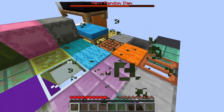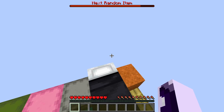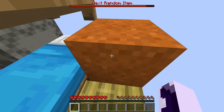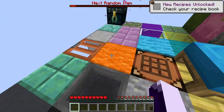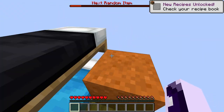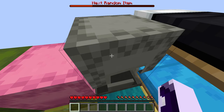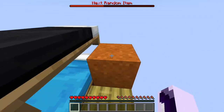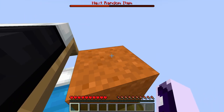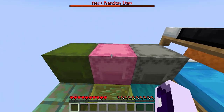If you wonder why this sand is here — it's in case we get bamboo, because in the new versions you can actually make wood from bamboo, aka bamboo planks. So in case we get bamboo, that way we have something to grow it on. We have this sand over here.